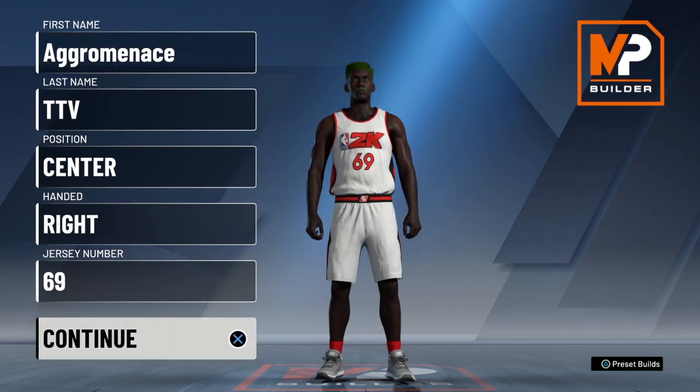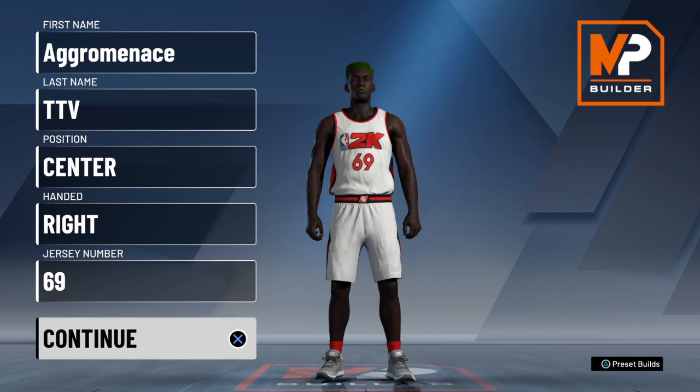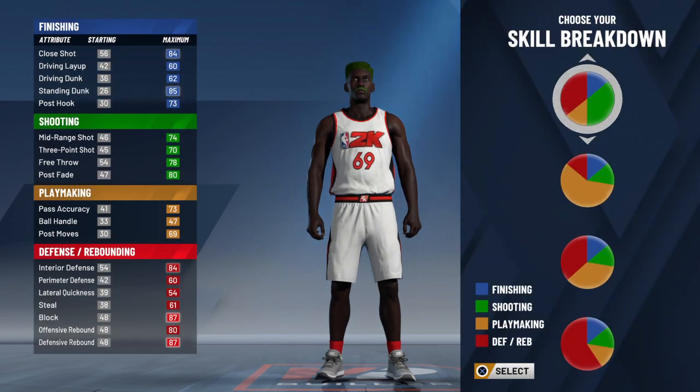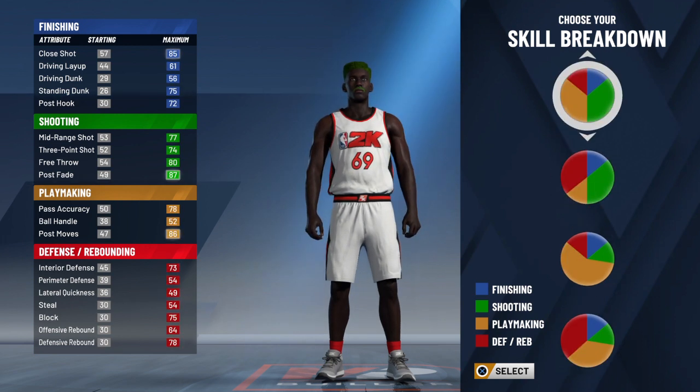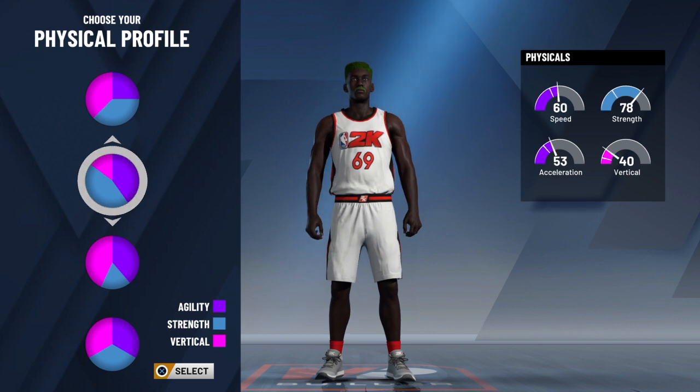Here is yet another addition to our center builds — this is number 16 for the centers, I believe. On this one we're going to be making a stretch playmaker at the center position. Now in order to make this, finally for the first time in forever we're not going to use the pure playmaking chart; we're actually going to use the playmaking and the shooting pie chart.